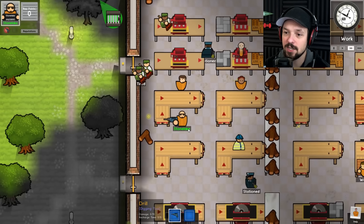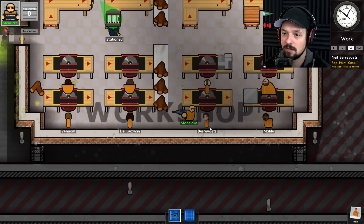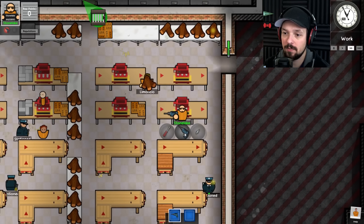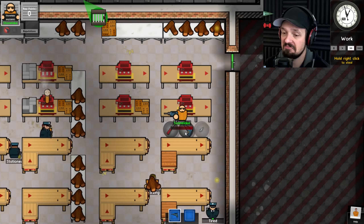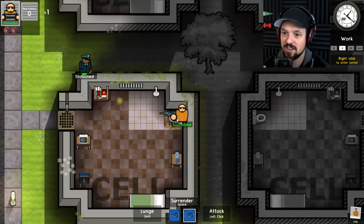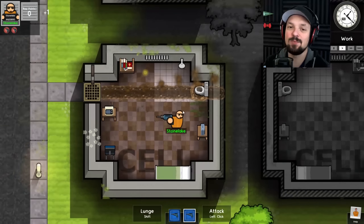A drill is a digging tool. I did not know that. Let's see how fast we are with the drill. Right click to enter. It fell apart. This is the worst.